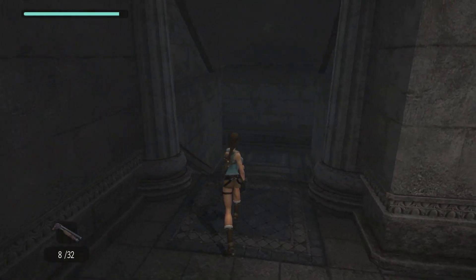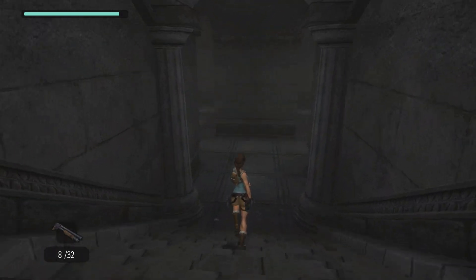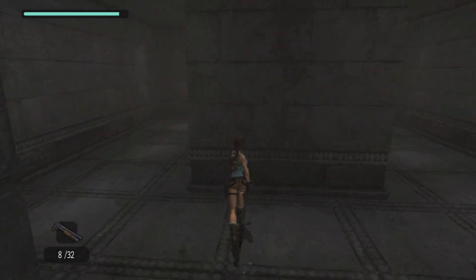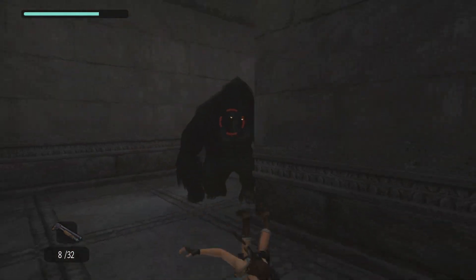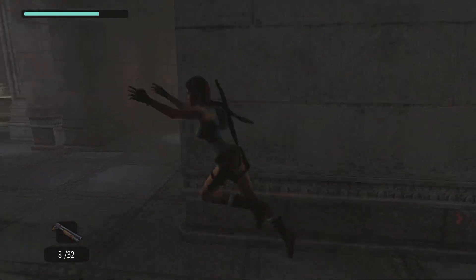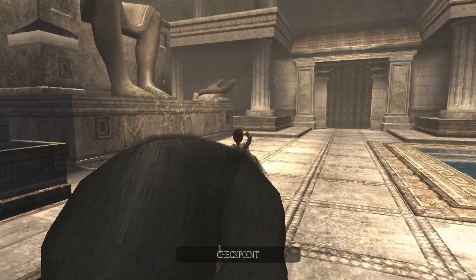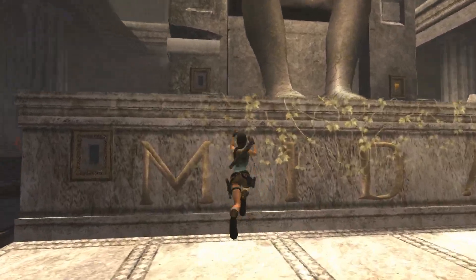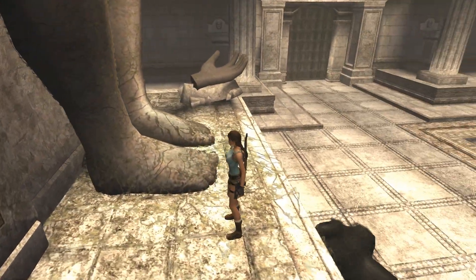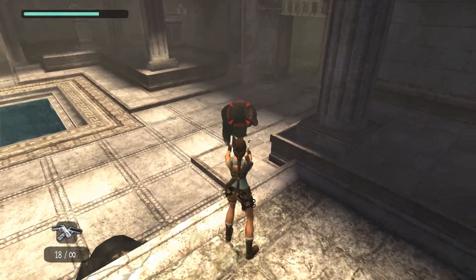A shotgun is good to carry here because it can stun them and knock them on their asses. Come on! Get up! You can run faster than them — well, not really. Get up, get up, get up. Ha! Jerks.